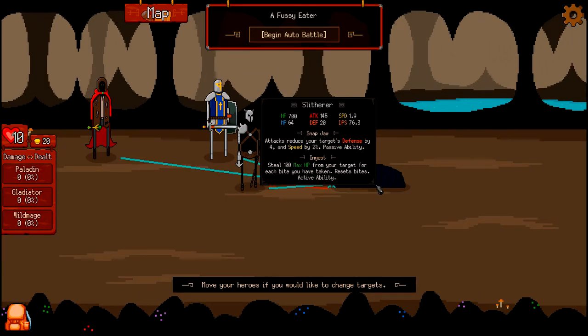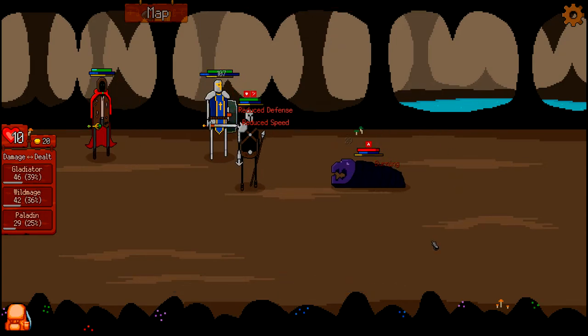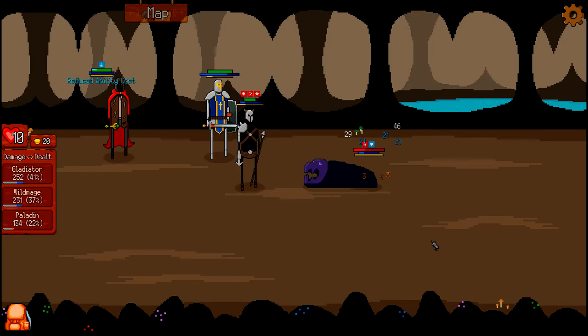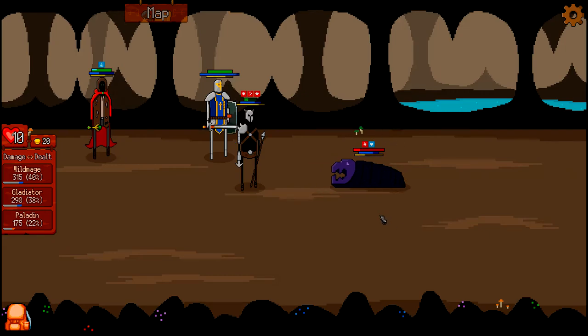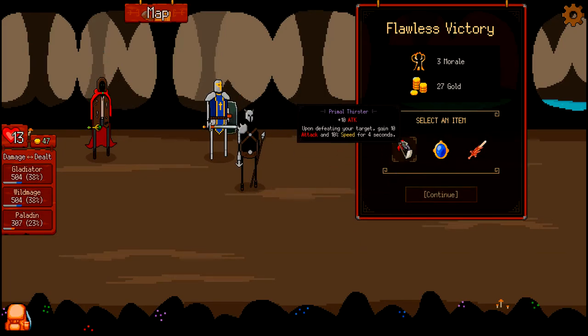The fun thing about this — and not so fun depending on how you look at it — is that it's an auto battler, so you don't really have a choice in what they do. But you do have a choice in loot, and it's kind of cool — it gives you a breakdown of all the damage dealt. I thought the Paladin would just be tanky and not do a lot of damage, but it's surprising — they both did the same amount.